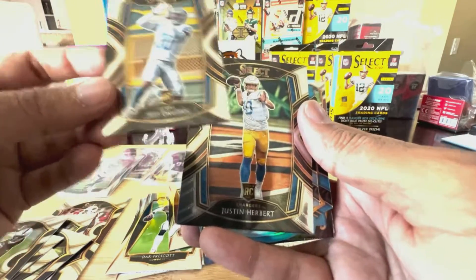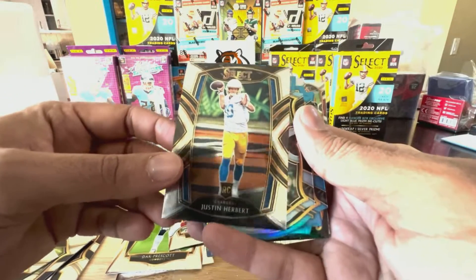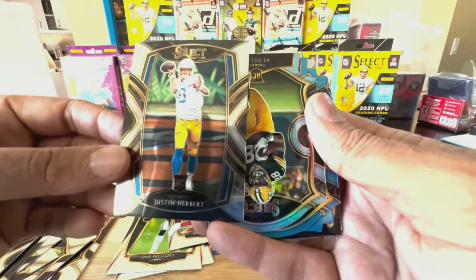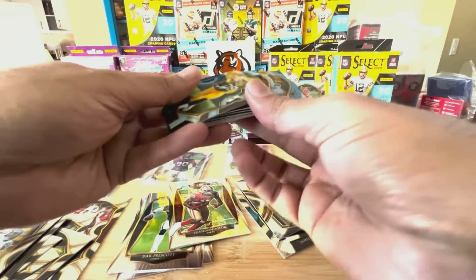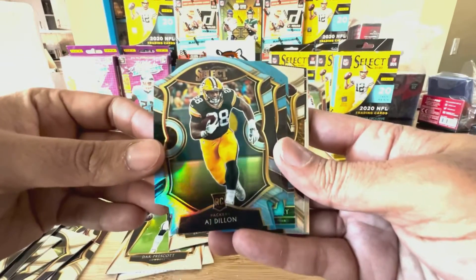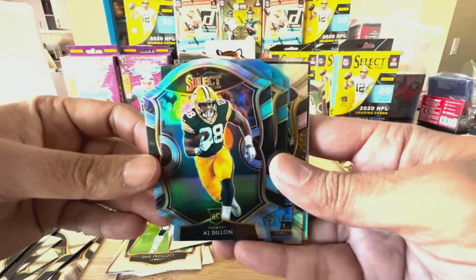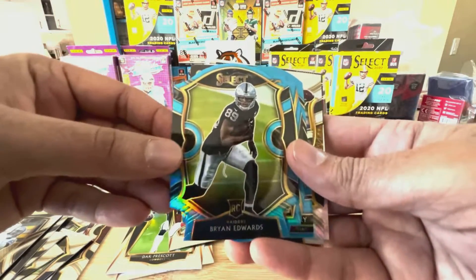And what do we have here? We have a Jeff Okuda — that's kind of cool looking, it's a rookie. Justin Herbert rookie — that is always very good to see in a 2020 pack. Here's our die-cut — very nice, I'm going to put this here for special treatment later. AJ Dillon — that's a cool looking card. Blue die-cut, Brian Edwards Raiders.